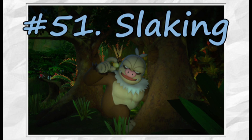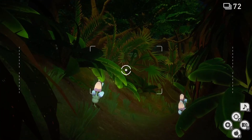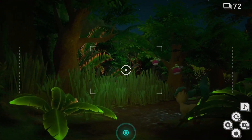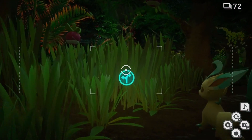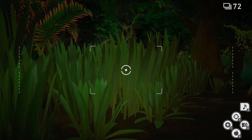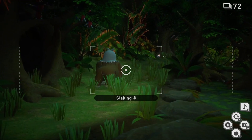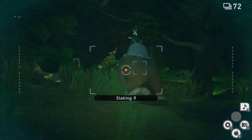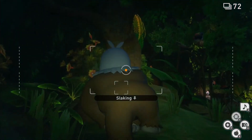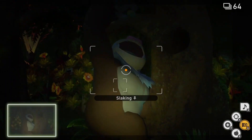We continue on with Slaking. We will return to Research Level 2 at the nighttime variant of the map this time. As we begin, we might as well just skip forward to the alternate route through the swamp. As we approach, scan this area and follow it. On the other side of the tall grass, you will see Slaking walking down the path in front of you. Continuously scan until Slaking goes to the tree ahead and to the left, reaches inside, and grabs out a little something to eat. Snap a photo of it enjoying this little snack to earn yourself that four-star photo.